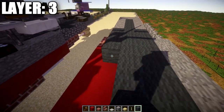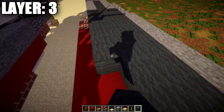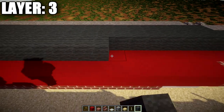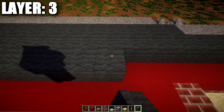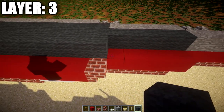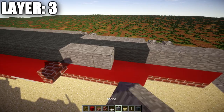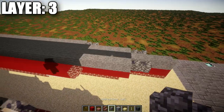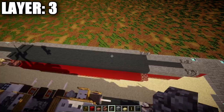From that point, place down 23 grey wool blocks forward, followed by 5 stone blocks forward and then 2 cobblestone walls to complete the front of the ship. Starting from the front of the outer row, place down a cobblestone wall on top of the brick upside-down stair, followed by one more cobblestone wall forward. Going back from that cobblestone wall, place down 20 stone blocks back, followed by 5 cobblestone walls. That wraps up layer number 3.